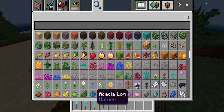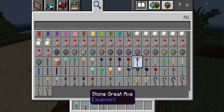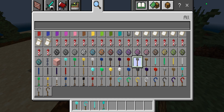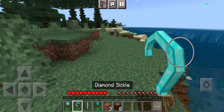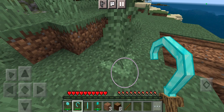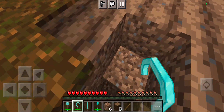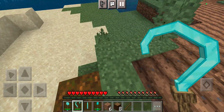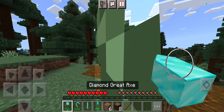Next up we have the hammer time add-on, which adds a bunch of new tools you can use in your survival world. Best of all, they can all be crafted in survival mode and come in all different materials. The sickle, for example, will change dirt in a three by three radius, which is really effective.